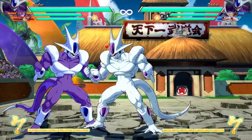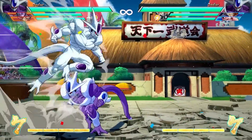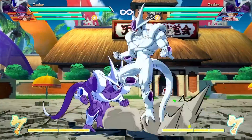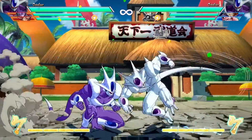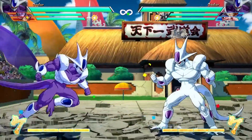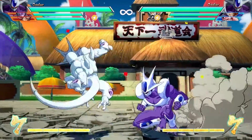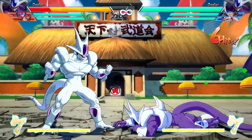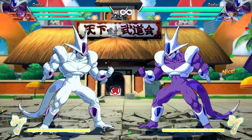He has access to mid-screen setups because his jump M has a great cross-up. Look at that — there we go. That's your mid-screen setup right there. So he definitely has setups after his level three, but you gotta be ready to use that at all times. A lot of it is situational awareness with Cooler, and while he isn't going to be super easy to jump into right at the start, there is a lot of super fun stuff.